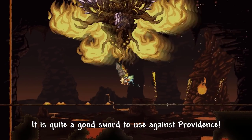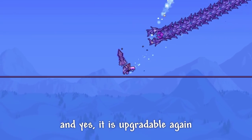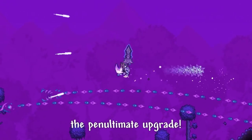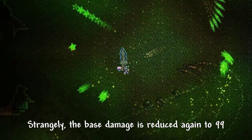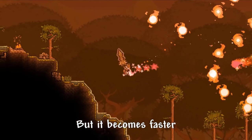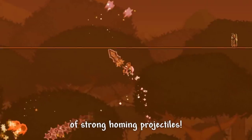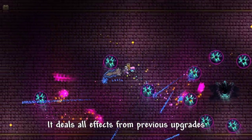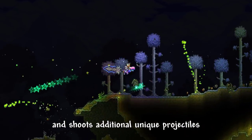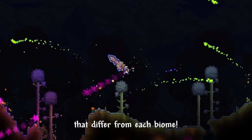It is quite a good sword to use against Providence. And yes, it is upgradable again to Galaxia after defeating Devourer of Gods — the ultimate upgrade. The base damage is reduced again to 99, but it becomes faster and fires even more deadly spread of strong homing projectiles. It deals all effects from previous upgrades, but now it gives the player buffs and shoots additional unique projectiles that differ from each biome.